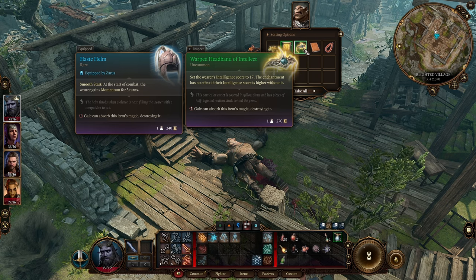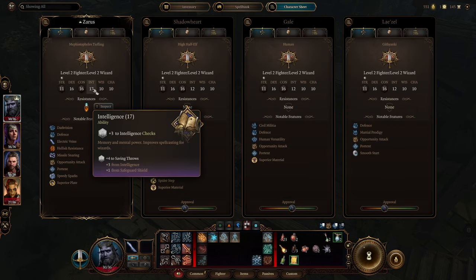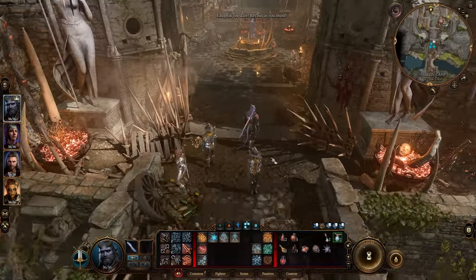I forgot about the Headband of Intellect. So now Zarrus can have a decent Intelligence stat and maybe hit some more cantrips. We'll give that to Blaiselle for now — Gale might end up eating that. So now we're up to 17 Intelligence, so I'll be adding five to my spell attack rolls now instead of three. Okay, time to see if my magic missiles can get me through the Goblin Camp.